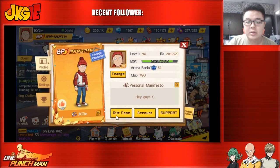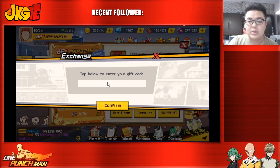Tap below — so the three gift codes are: for day one it will be OPM ZCity, the second is 2021 OPM 2021. I've already redeemed it so I can't see them anymore, but you guys should still be able to redeem them. The final one is OPM free.